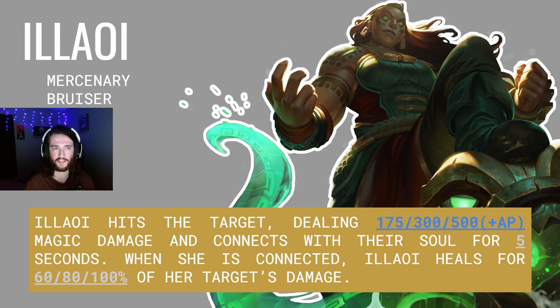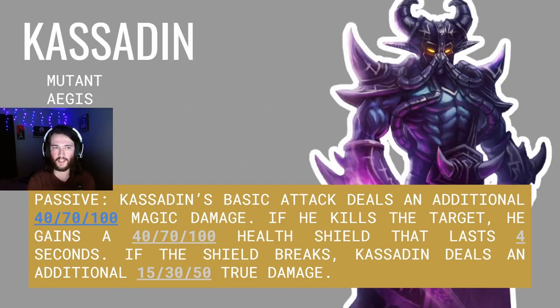The grenade causes enemies' attacks to miss for 2, 2.5, and 3 seconds. Returning this set is Illaoi. Illaoi is a Mercenary Bruiser. Illaoi hits her target dealing 175, 300, and 500 plus AP magic damage and connects with their soul for five seconds. When she is connected, Illaoi heals for 60, 80, and 100 percent of her target's damage.